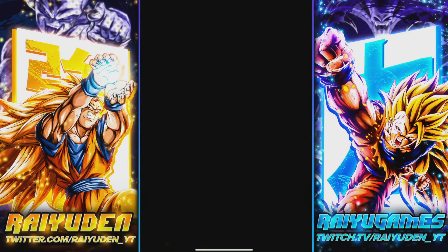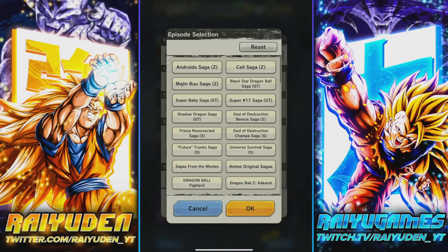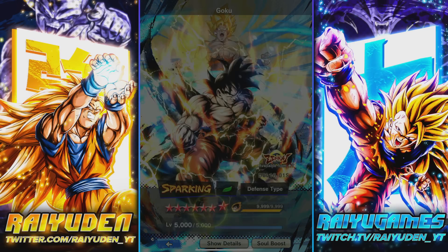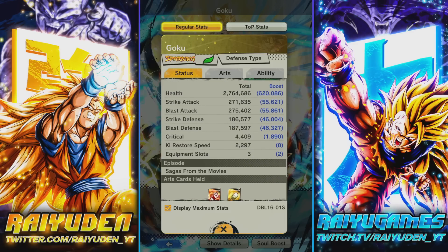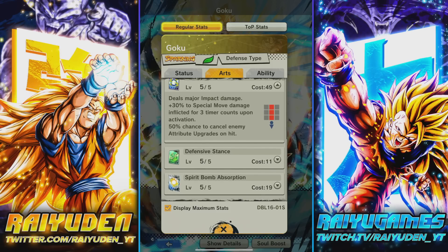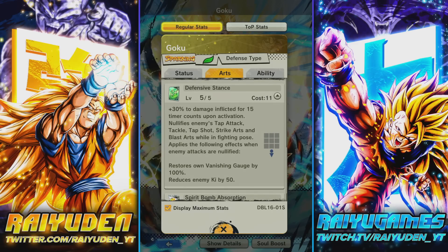Now what we're really looking for is the green movie saga character: Spirit Bomb Goku. Maxed out — really good offensive stats, not the worst defensive stats either. I remember this dude had like 50% reduced damage received. Same strike, same blast blue card with major impact damage. The 50% to remove enemy attribute upgrades is the new thing. Green card: 30% to damage inflicted, really high.